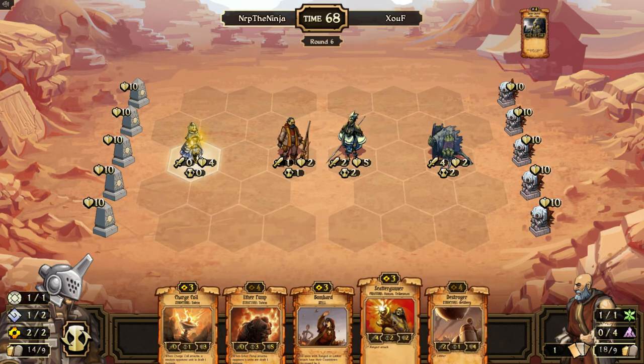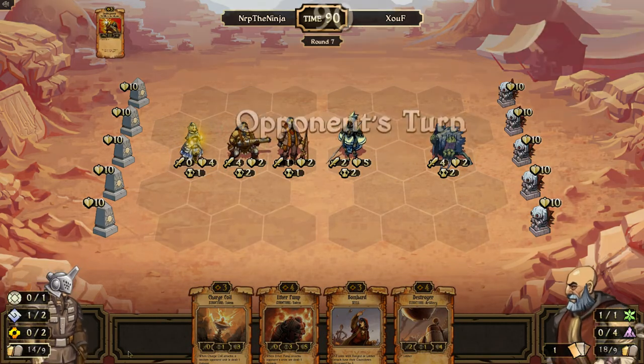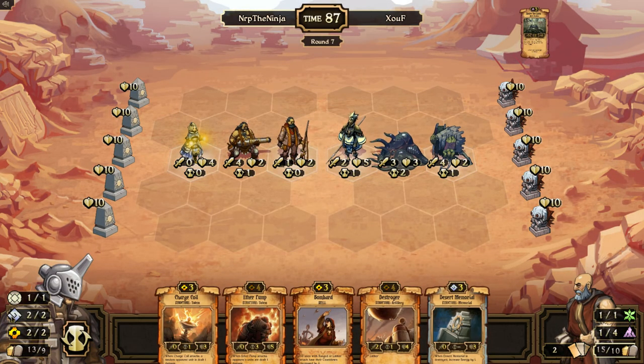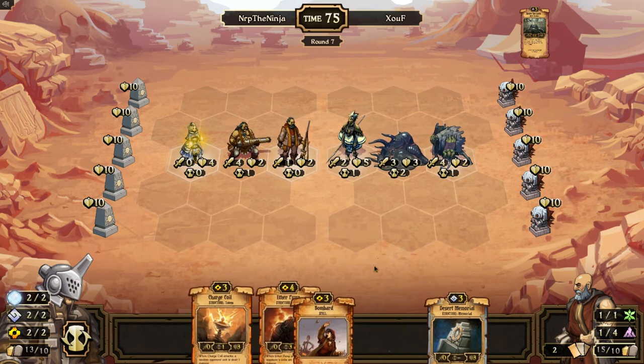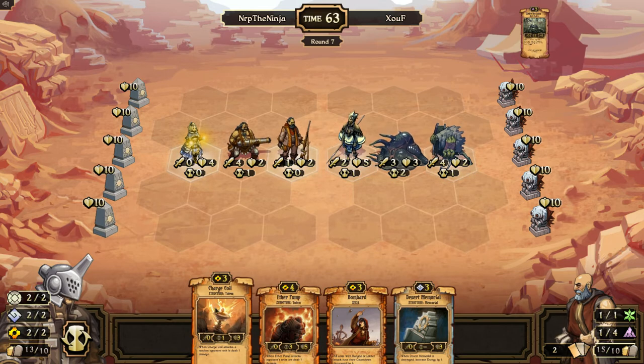I'm going to play the Scatter Gunner actually. I can Bombard next turn to get rid of that thing — but I don't think I'm going to want to use Bombard. That's nice — it doesn't Rememorial. I think I'm actually going to sacrifice the Destroyer for Wild. I'll play the Charge Coil and the Desert Memorial, I think. I'm actually going to move down here — I'm going to try to disengage these. If I disengage I'll be well off.